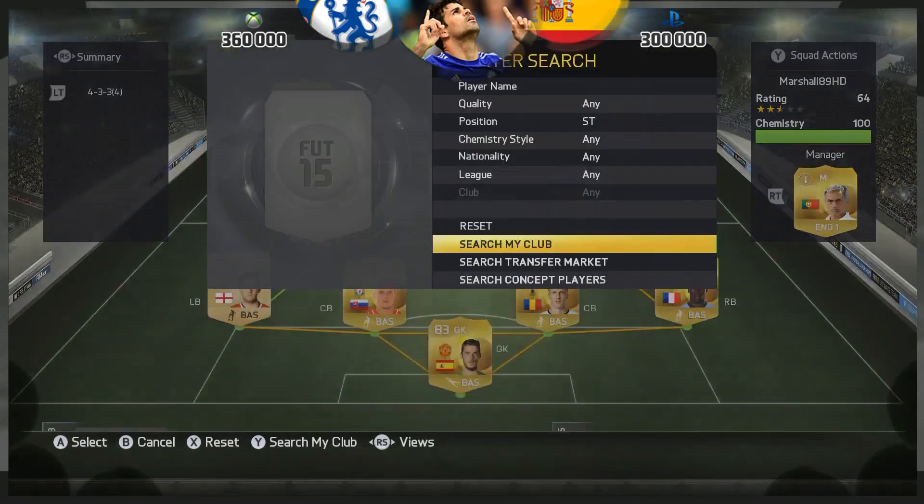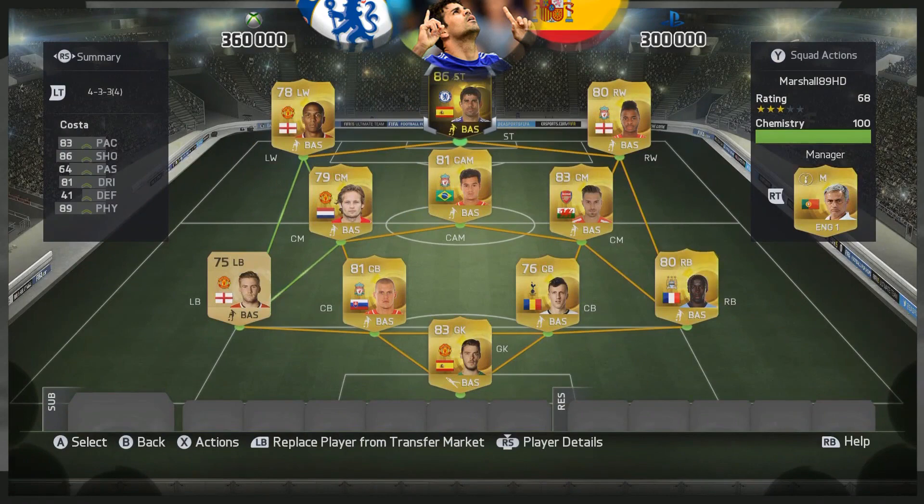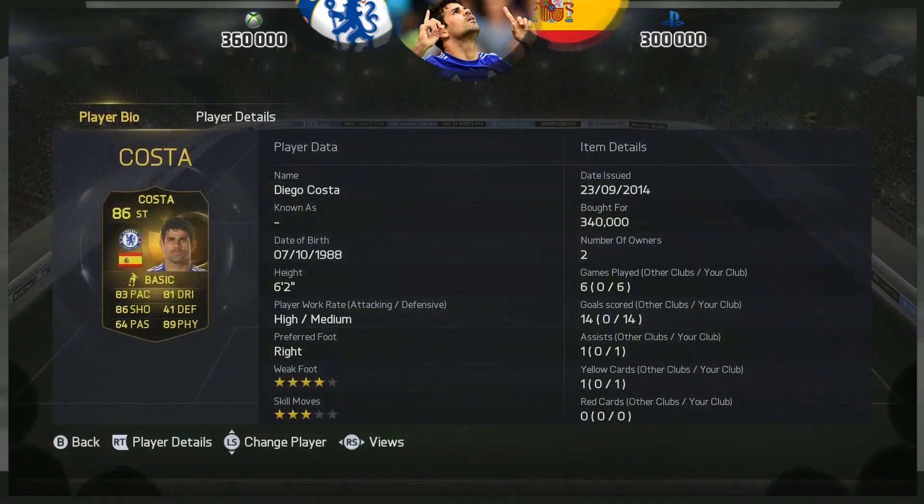How's it going lads, Marshall here and welcome to another InForm review. Today we've got the on-form Chelsea striker and Spanish international Diego Costa. This guy is a behemoth and he's going to set you back a ton.